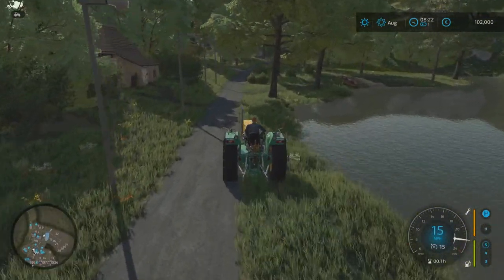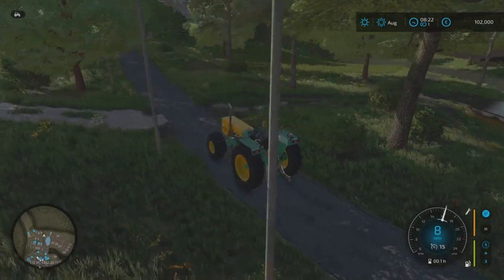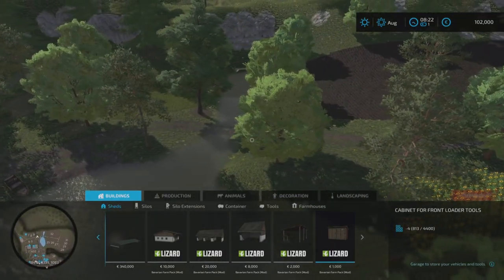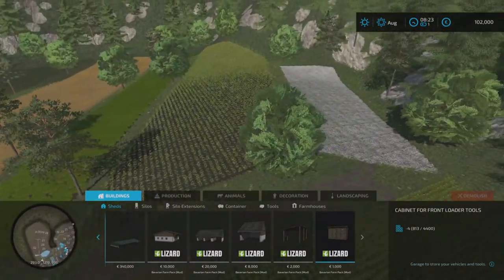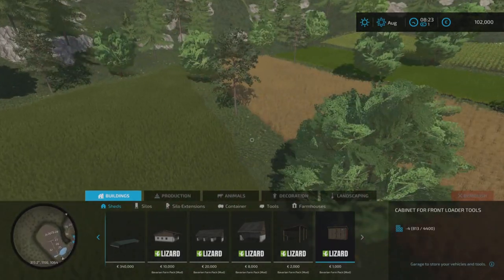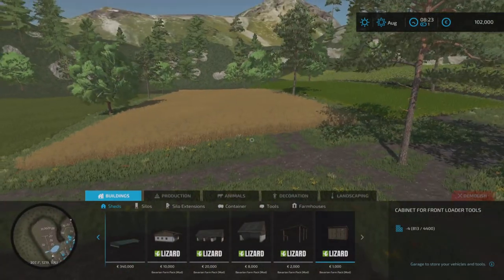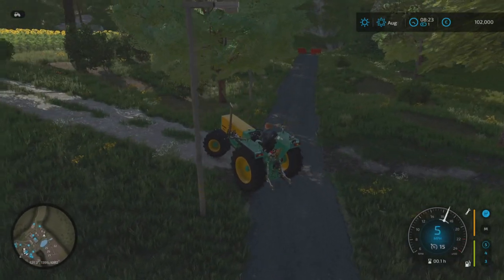If we take this track to our right, it will take us all through into these fields over the back edge - you go through a little ford area. You've got these fields at the back, again meadows, not huge fields. This field here I think is 31. I bought all of the map and it wouldn't let me sell this one - it was coming up with a warning saying you cannot sell this with placeables on here. I can't actually see anything on here, though there's obviously something conflicting.